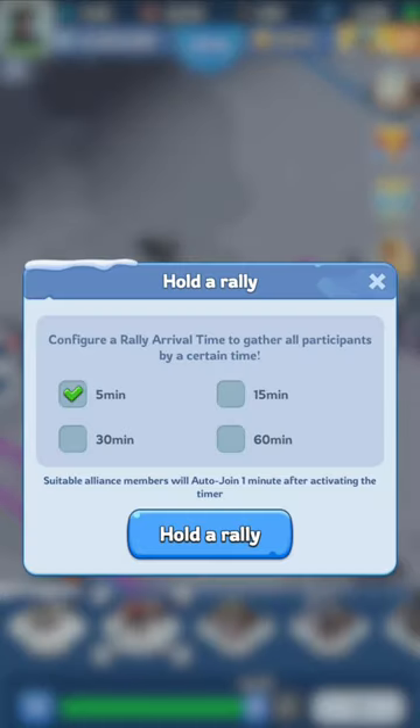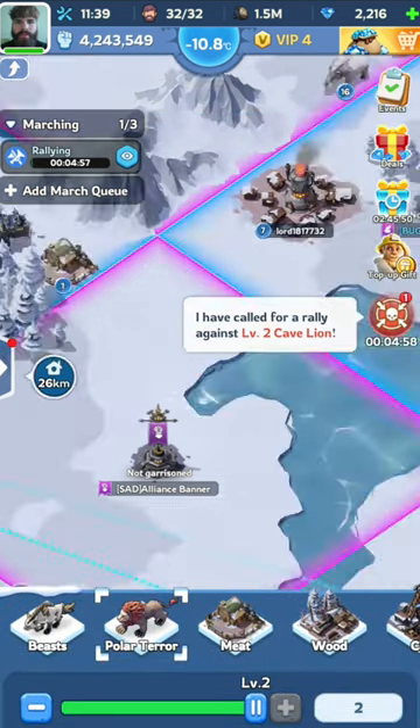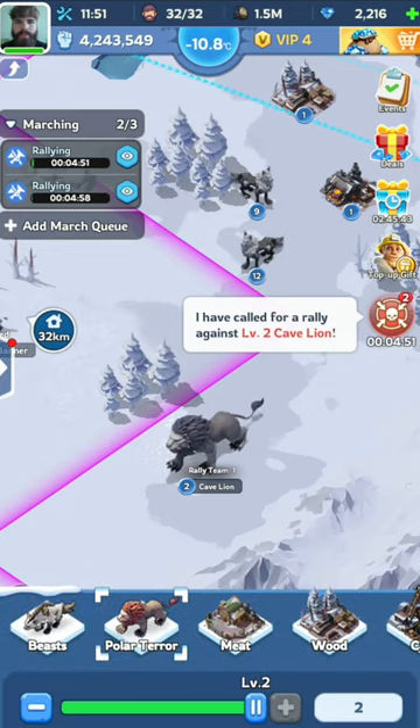And third but not least, when hosting rallies, don't send all your troops at once. Instead, press on the equalize button and then start another rally. Obviously, this depends on your march queue capacity. If you have a three march queue, then equalize your first two troops, and then send the rest on the third one.